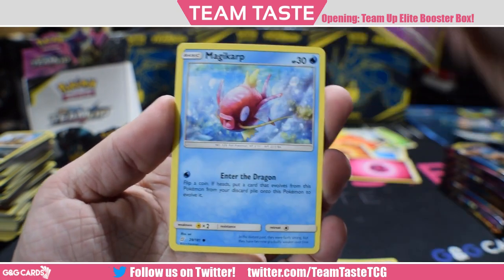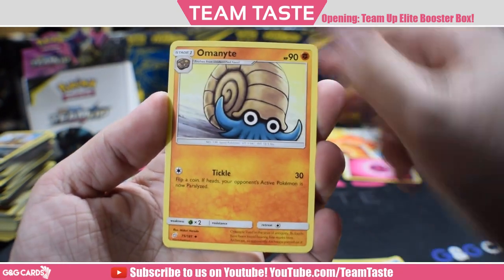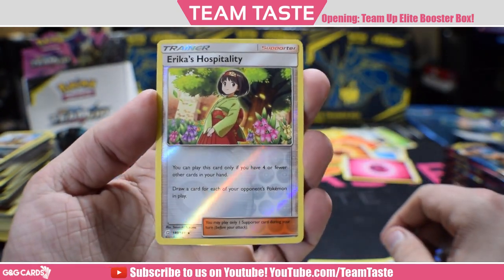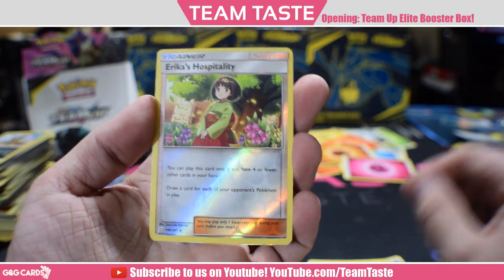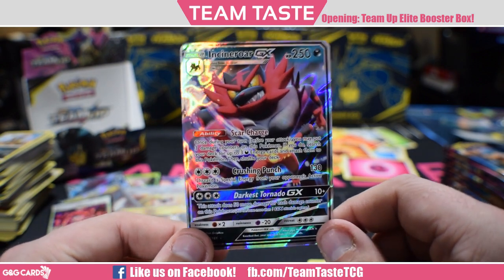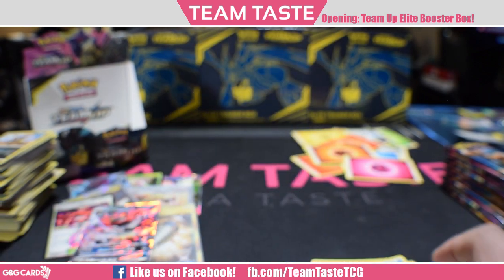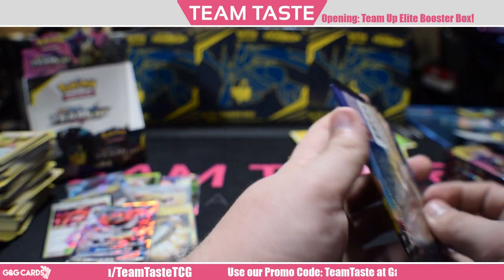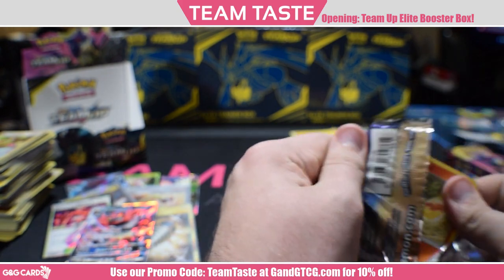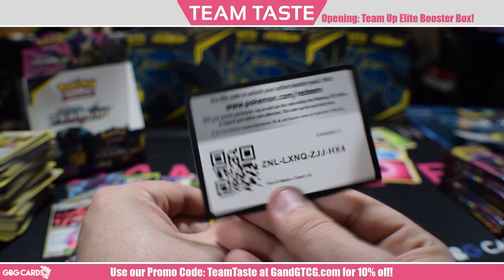Here we got Nidoran, Cosmog, Magikarp, Zorua, Larvitar, Omanyte, Tauros, Lavender Town, a reverse Erika's Hospitality — that's nice to get that in reverse — and the rare Incineroar GX. I really like this card — you can search your deck for three dark energies and attach them, so it kind of just gets going by itself. Then you can Max Potion it and use its ability again — cool little things like that.